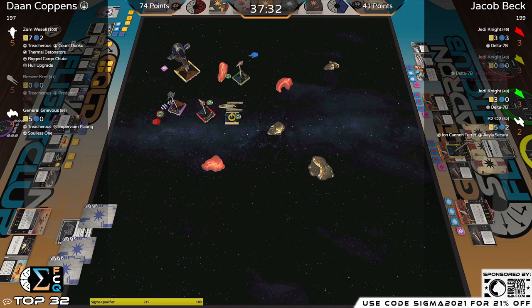We are one hundred percent in the scrum. He's going to get Soulless One on the bigger attack — not in the ion arc. Zam's coming in here to threaten even more. Zam was able to charge up pilot ability charges early, so has another bonus attack ready — 'You Better Mean Business' fully charged to four, meaning two turns of that ability available.